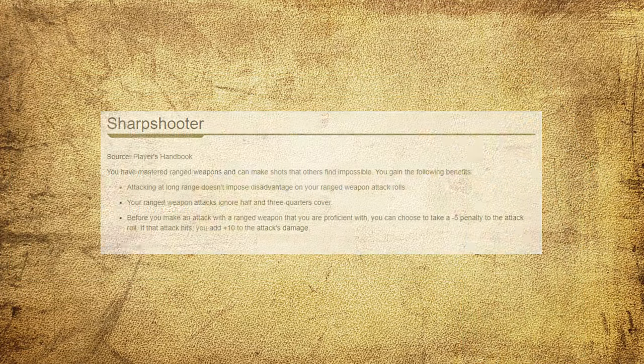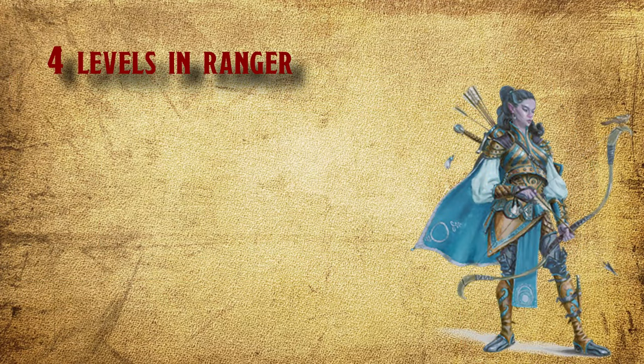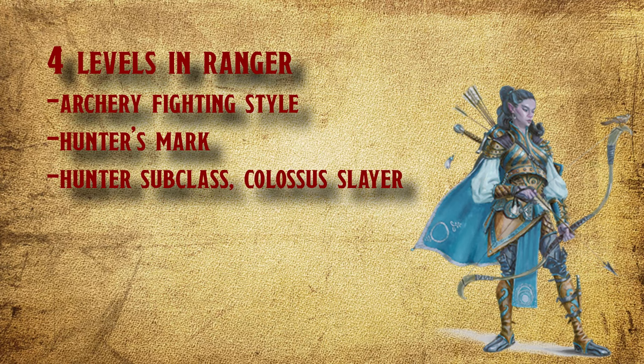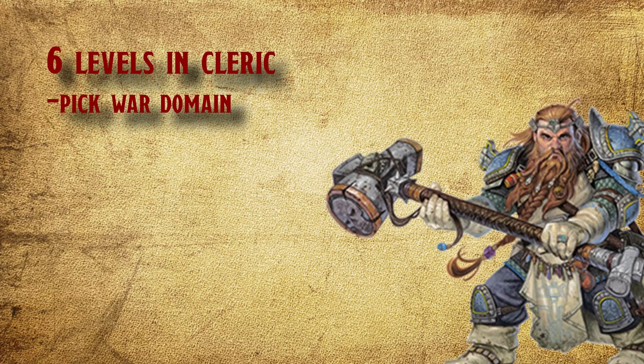First, start Human Variant with Sharpshooter feat and go level 1 Ranger. At level 2, pick Archery Fighting Style and Hunter's Mark as one of your spells. At level 3, go Hunter Subclass with Colossus Slayer. At level 4, pick Crossbow Expert as a feat. Next, multi-class into Cleric and pick War Domain and take 6 levels.